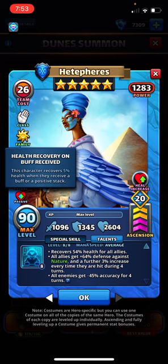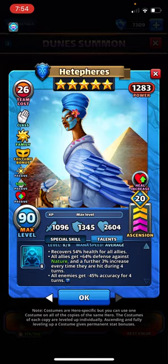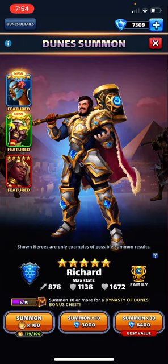This last little passive is okay — 5% additional health when they receive a buff or a positive stack. I'm wondering if that includes her own defense up against nature. Does she automatically just give herself the plus 5% health? Maybe, I don't know.